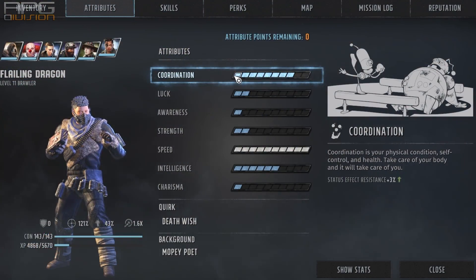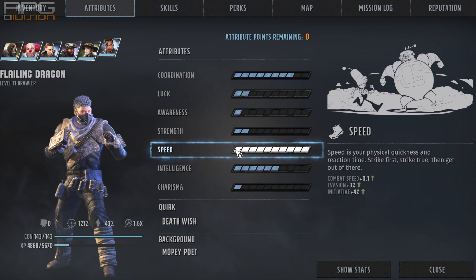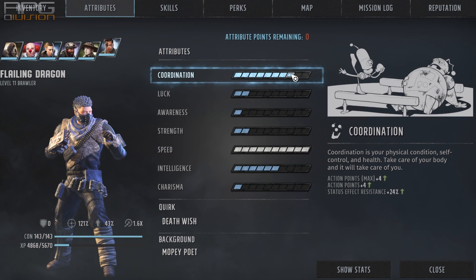It makes sense then that the primary stat is speed. Combat speed is important as it enables us to move more hexes per action point. Evasion is highly important because this is our survivability method — we have extremely low health but extremely high evasion. Having the ability to move further thanks to combat speed is all well and nice, but we also need a high amount of action points to move and strike the enemy multiple times. That is why coordination is our second most important attribute. Both of these stats should be maxed out.